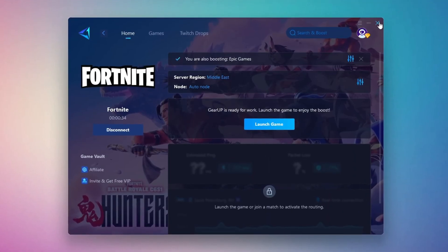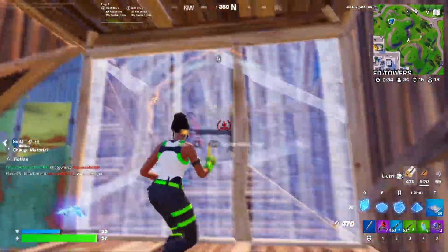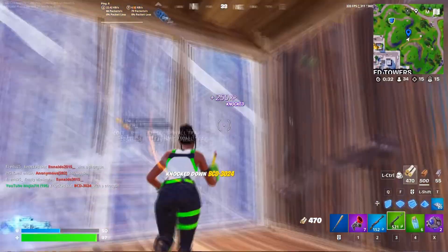Finally, close the setup window and launch your game directly from Gear Up Booster. This process helps reduce ping, improve stability, and make your overall gameplay experience smoother.